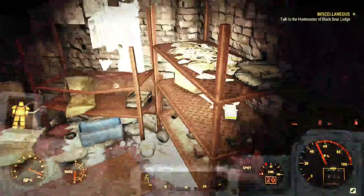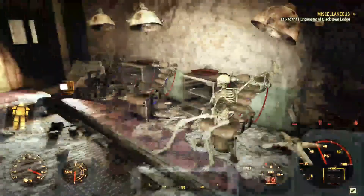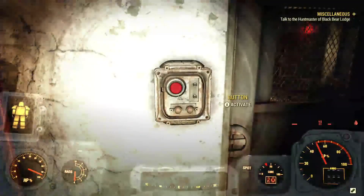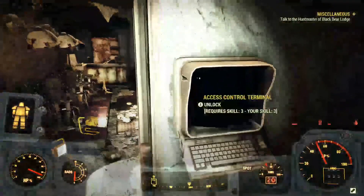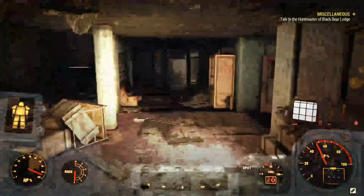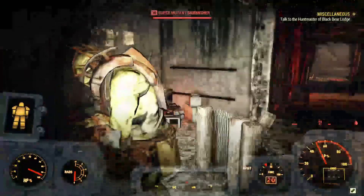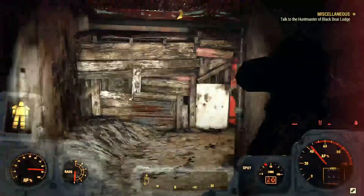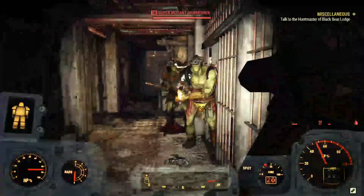Now I'm going to show you the possible seventh terminal location. It didn't spawn in for me, so I'm not sure if it's 100%, but I have had it spawn in once before. To get to the seventh possible terminal, you're going to want to head back into Cell Block A. Once you go through these doors, take an immediate left and head towards the little security room that shows two terminals in it. One of these terminals has the possibility of being unlockable.